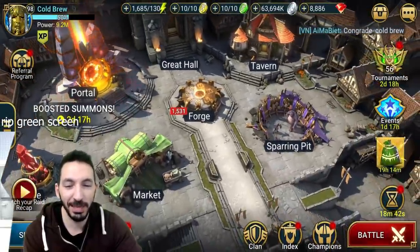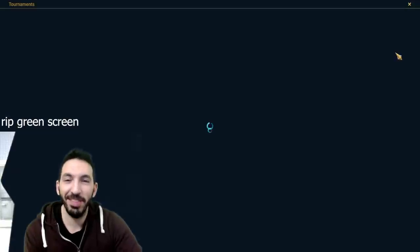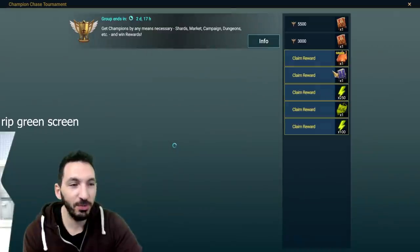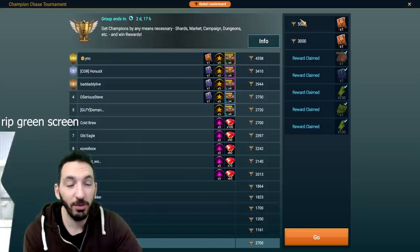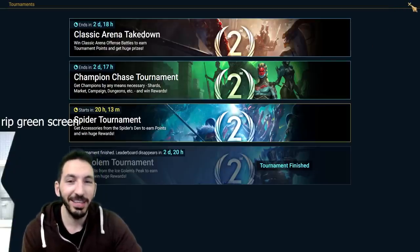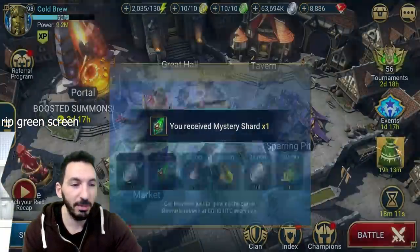53 shards and I picked up two legendaries non-dupes — happy about that. Let me see the champion chase, see what I picked up. Pick up the chickens, and I'm like 300 away from a legendary skill tome. I'll see about that depending on the weekend. If I get more shards I'll open them of course — ancient shards from clan boss. But I don't think I'll buy any more packs or use my gems; I want to keep my gems for just summoning champions.